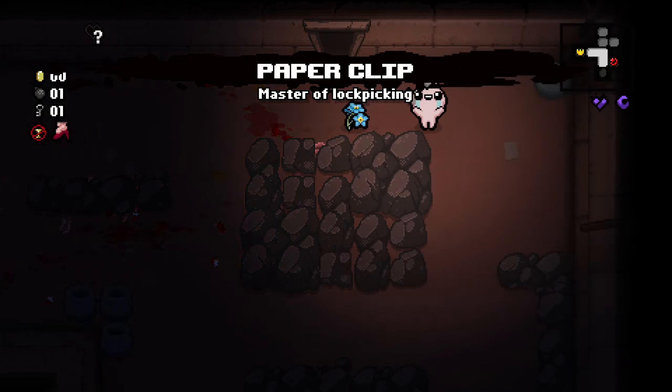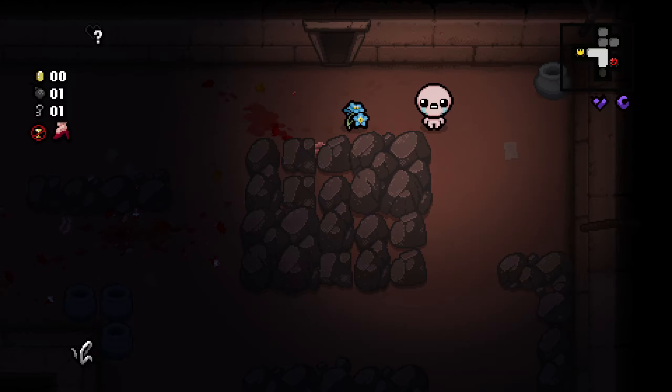This time we get Paperclip — Master of Lock Picking. Paperclip is a trinket whose effect is that it allows Isaac to unlock locked chests without using keys. Locked doors, key blocks, and mega chests still require keys though. In addition to regular trinket drop sources, Paperclip can be obtained as a possible reward from Key Masters. Also, since Afterbirth, Cain starts with this trinket after donating 68 coins to the Greed Donation Machine.